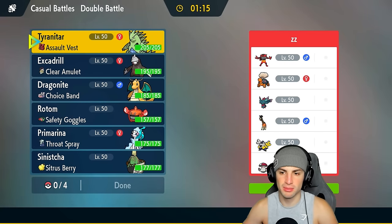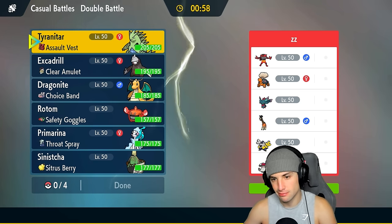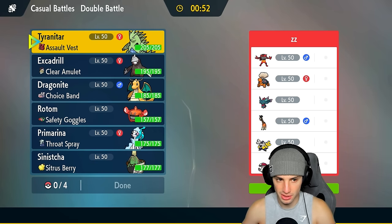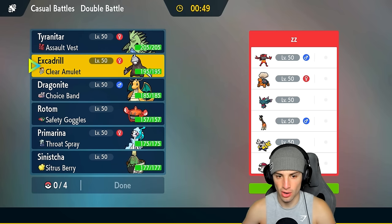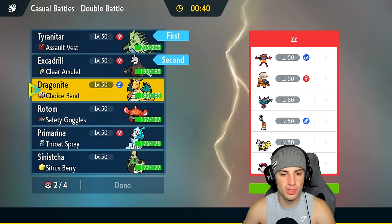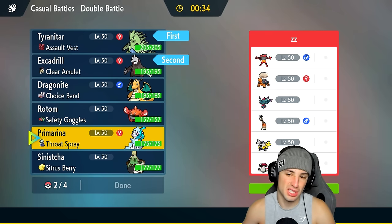Let's hop to our first match showcasing Excadrill. We're going up against a pretty strong team that seems like it was built for Regulation B - the second format in Scarlet/Violet when they released paradox mons. They've got Incineroar, Torkoal, Fluttermane, Frigoraf, Iron Hands, and Amoonguss. Incineroar could be annoying, same with Torkoal. I think we just go Excadrill and Ttar lead - I doubt they lead Torkoal, so we can get the weather set up.